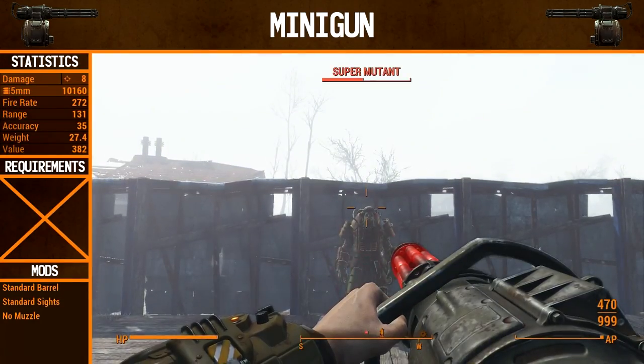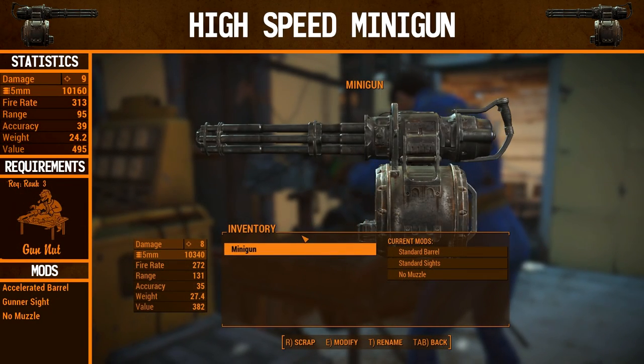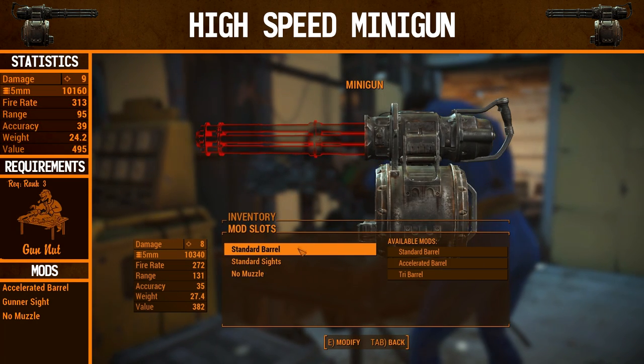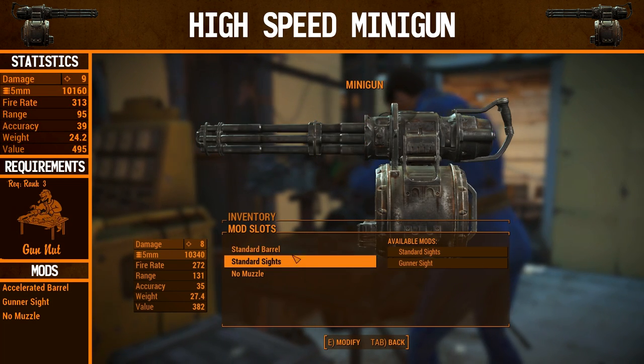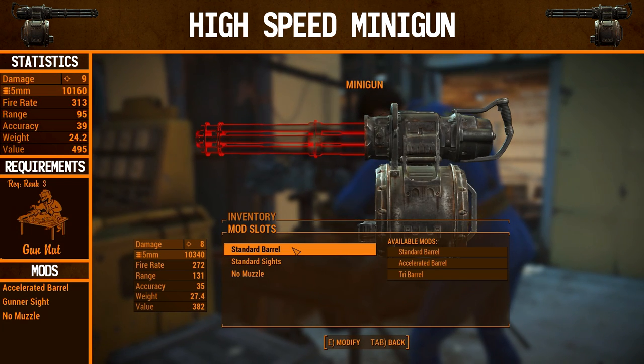In VATS the gun does alright as well, but it's very heavy so we don't get too many shots off, and we also don't manage to kill the Super Mutant just with VATS. So now that we've seen a regular minigun in action, it's time to perform some upgrades. There's only so many things you can do — it's an interesting weapon to upgrade because there really isn't much to it, but the differences are somewhat significant.